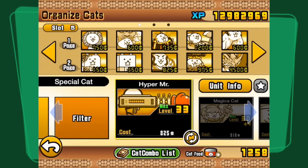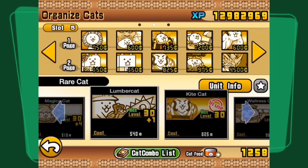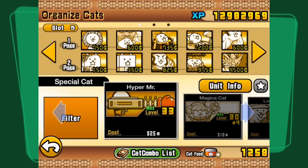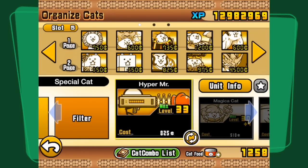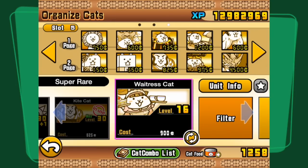In true Reggit style, I have looked on the internet and pilfered a strategy from Alichi to try out the first level of the new Stories of Legends subchapter, Mousyland. Using the filter option, I found Zombie Killer Cats - there's now Hyper Mr., Magic Cat, Lumber Cat, Kite Cat, and Waitress Cat, which you had before as a Zombie Killer. These ones are nice now that they've been added, and will prove very useful for people who don't have cats such as Waitress Cat, which I didn't have for a very long while. So now we're going to go into the level and see how we do.